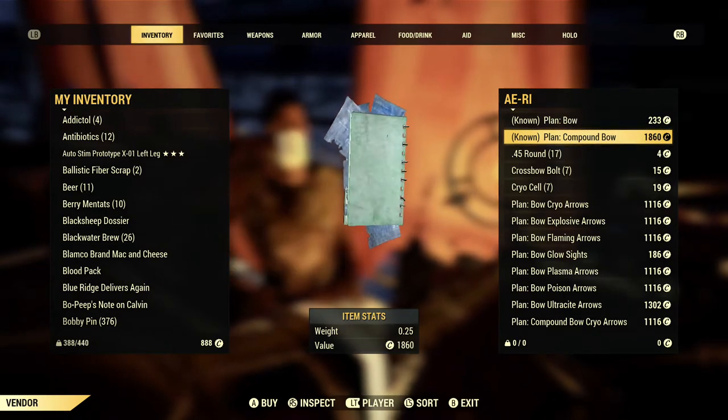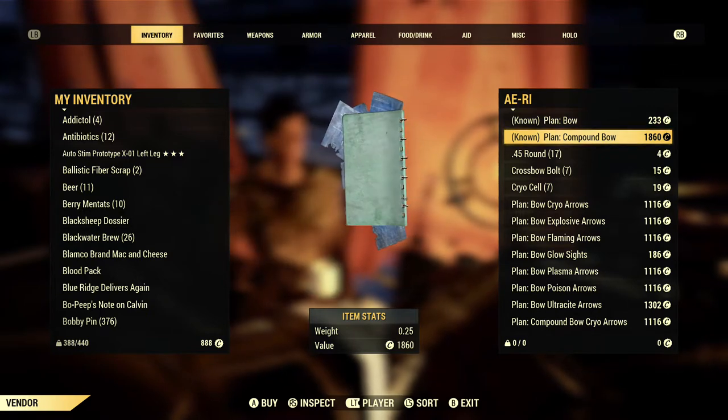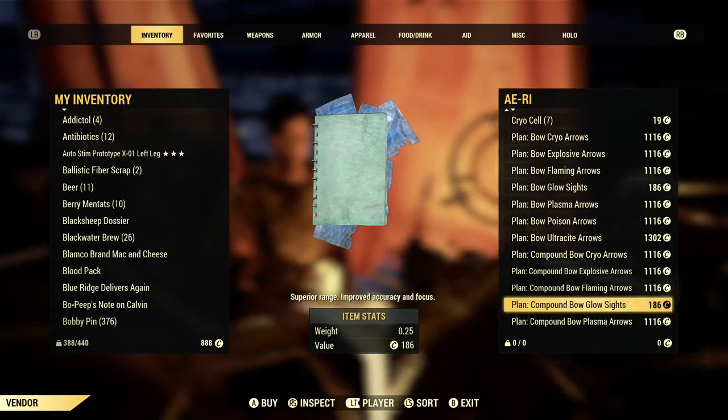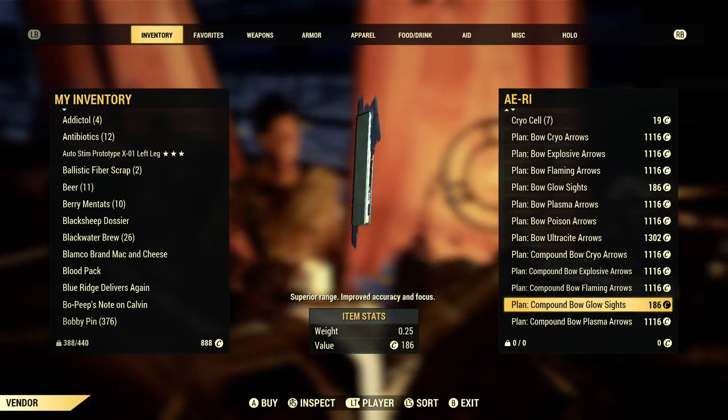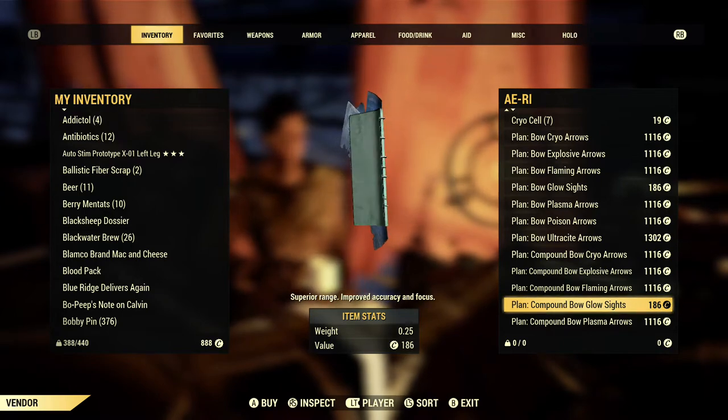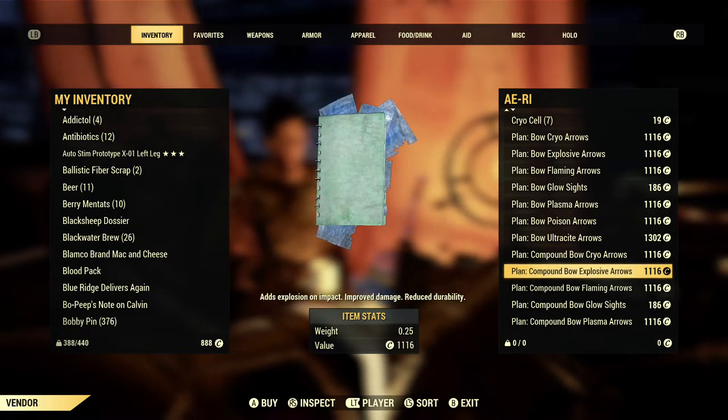It's a little bit expensive, but this is the only way you can obtain the compound bow plan. She also sells all the compound bow mods. You cannot obtain the compound bow mods from any daily quests or missions — you can only obtain them by purchasing from her.